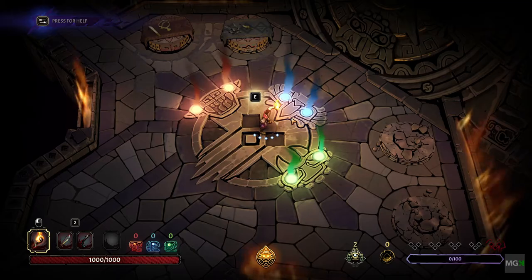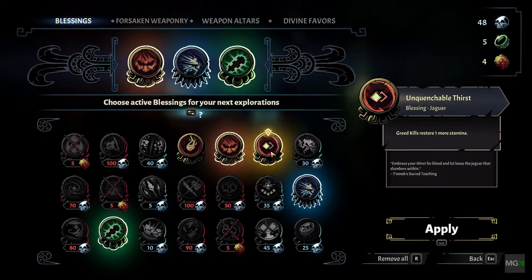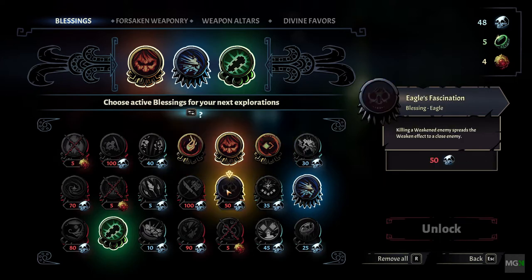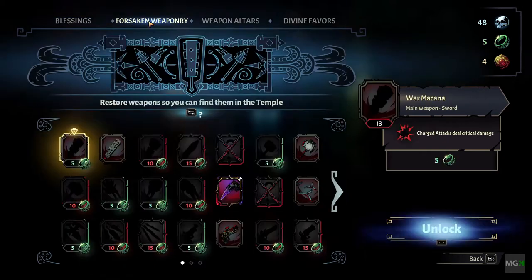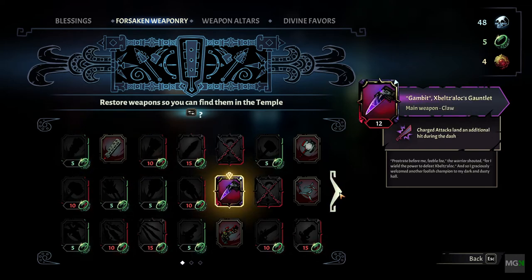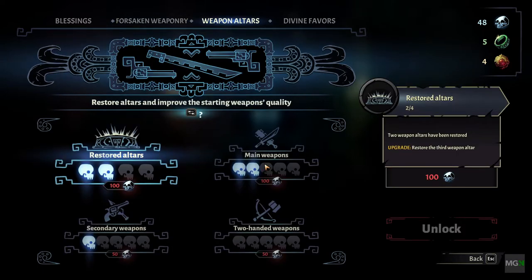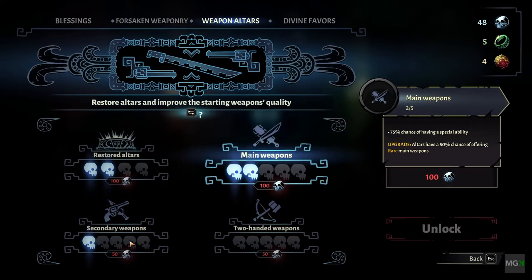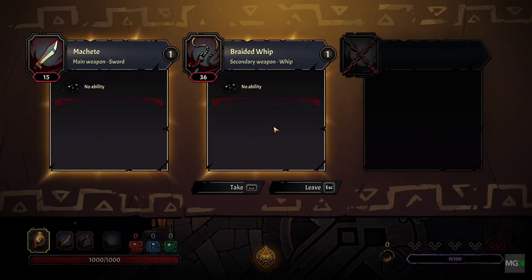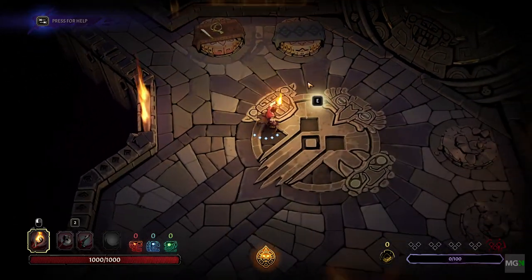The skulls and jade rings you acquire through your runs can be used in the underworld for perks. This includes blessings — small perks that'll assist you, like more damage to enemies when hit by a trap, or greed kills restore one or more stamina. Forsaken weaponry that upon unlocking can be found throughout the labyrinths, each having a nice perk like lightning or the final swing on your attack won't use stamina. Then there are the weapon altars you can upgrade, located in the underworld to pick up stronger weapons before you enter the labyrinths. Upgrading these altars will give you a greater chance of acquiring higher grade weapons when you die and return to the underworld.